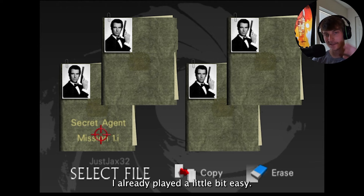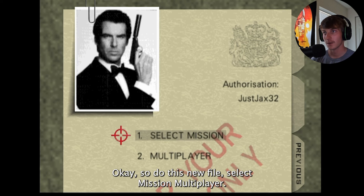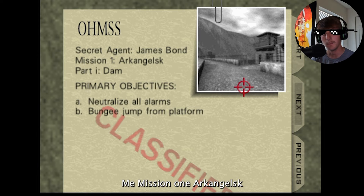Enough said, let's play some GoldenEye. First things first - I already played a little bit just to know what it'd be like, played like the first five minutes, figured out what the buttons were. So I'm gonna do new file, select mission. Agent... Secret Agent... Double Agent. When I did this the first time I did Agent, but I feel like I'm at least a Secret Agent, so I'm gonna do Secret Agent.